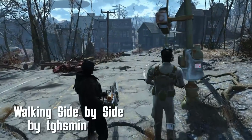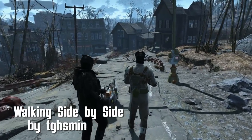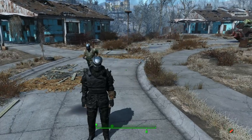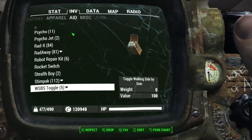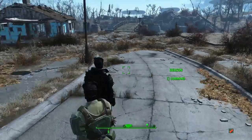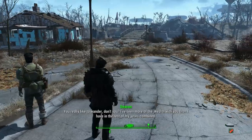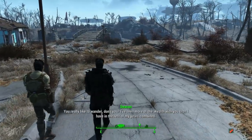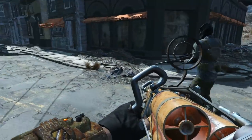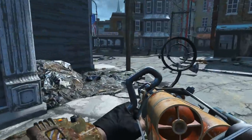Walking Side-by-Side by T-G-H-S-M-I-N — how do you pronounce that? Now you can walk side-by-side with your companions, instead of them walking behind you like a lost derpy dog. Simply equip the WSBS toggle item after spawning it, and if you have a single humanoid companion, equip it and they will walk next to you. When I was trying this out, it mainly worked when I was just walking or jogging, but if you run, the NPC usually has a little bit of trouble and has to catch up. Pretty cool idea though, and implemented very nicely.